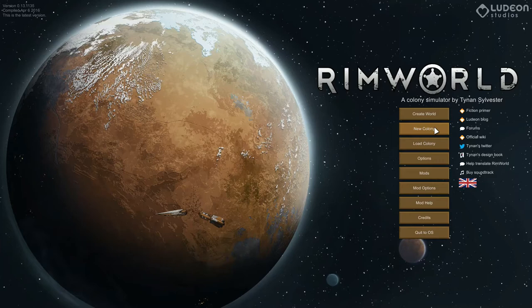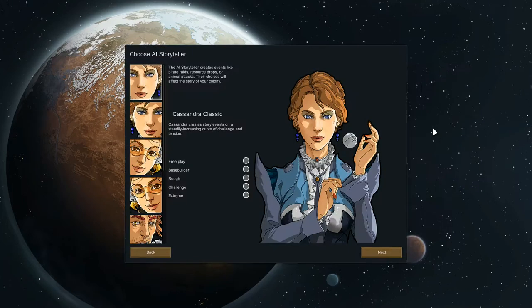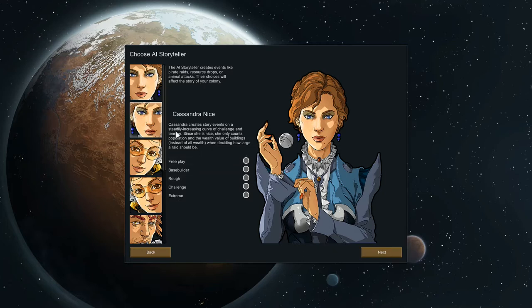I've got a couple of little extra mods. I'm not going to tell you what they are just yet because I don't know if they're going to work out or it's going to be horrendous. I'm going to play around with this setting — it's 'nice,' meaning she only counts population wealth when doing raids. Let's go ahead and do that, and we're going to do rough difficulty.